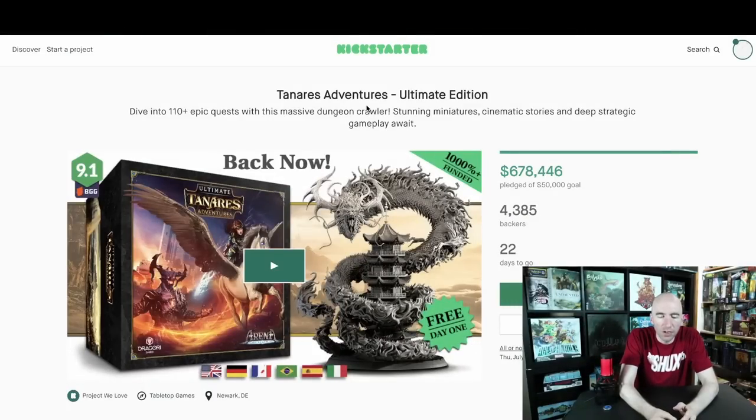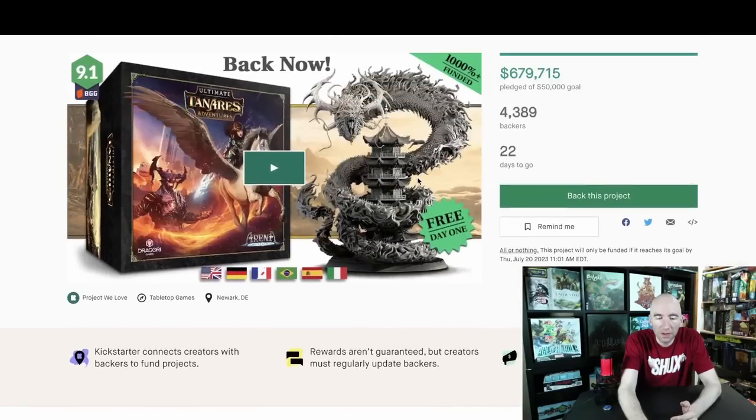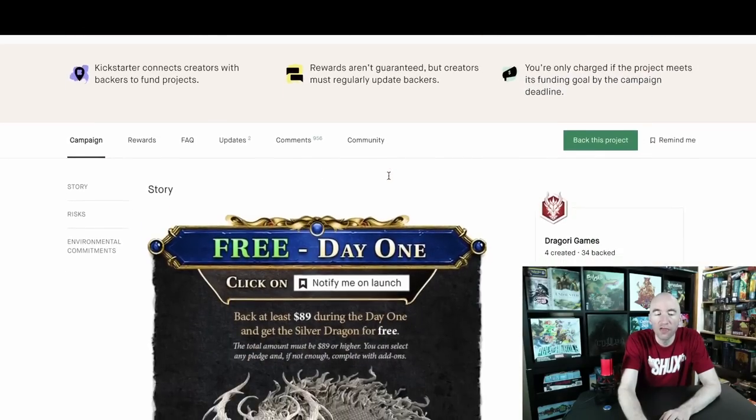First up, Tenarius Adventures, the Ultimate Edition. This is a very interesting test point — you're getting almost $700,000 within 24 hours. This is relatively insane in terms of the amount of money, and also the number of backers, mostly because they've got an existing pledge level, a day one incentive, and a big box storage solution for all previous backers. Now, if you want this big miniature — this is 180 millimeters, folks, 180 millimeters, the thing is massive — if you're a day one backer, you get it for free, but otherwise it's going to cost you an extra $30.